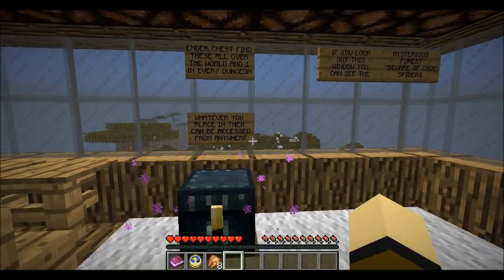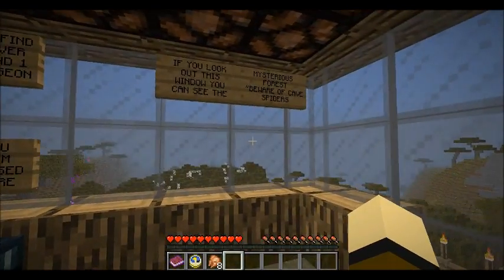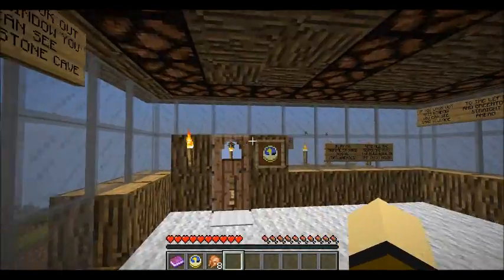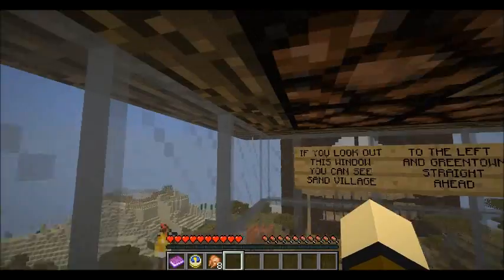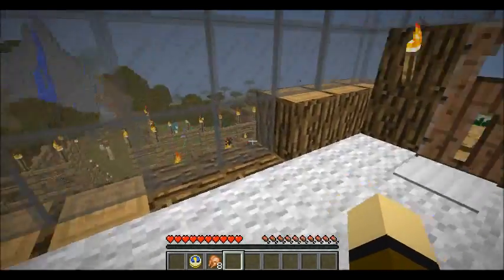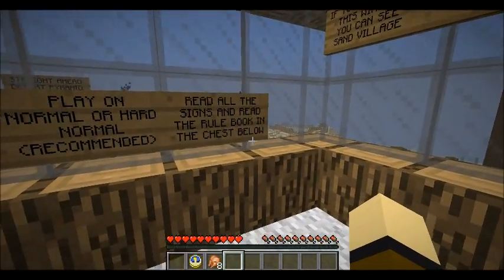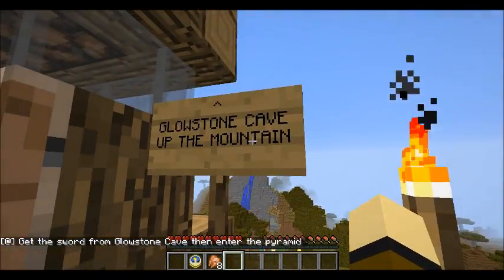Find these all over the world and one in every dungeon. If you look out this window you can see — okay, so that's Mysterious Forest, and this one says Glowstone Cave, this has the Sand Village and Greentown. So I'm a treasure hunter. It says: get all the signs in the rule book, get the sword from the Glowstone Cave, and enter the pyramid.